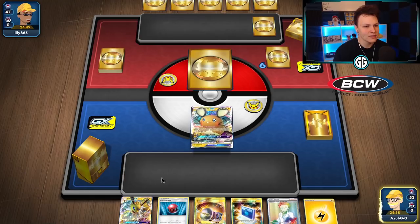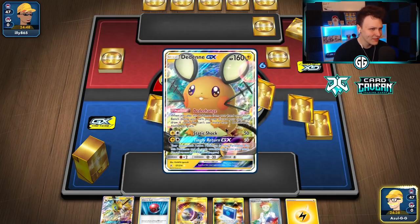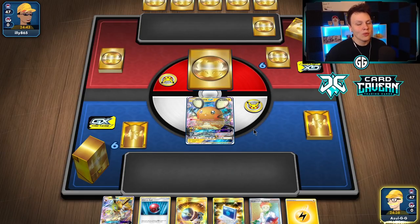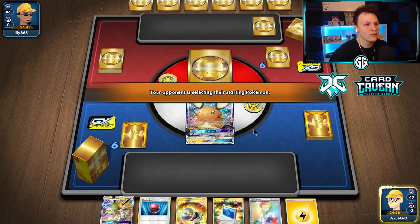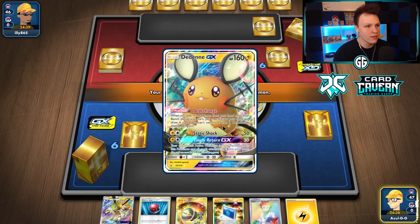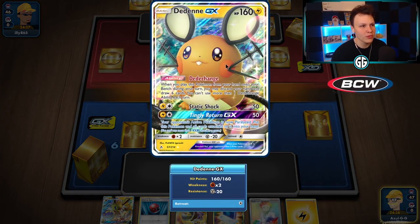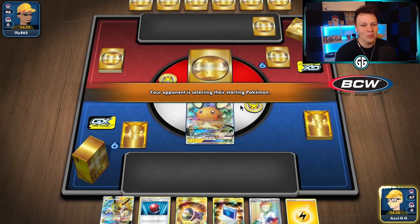That is literally the worst starter we can possibly start with — we opened the Dedenne. We have a Cherish Ball and Coco, so we can set up two Eevees, and we have Research to go with for next turn. We can attach to one of the Eevees as well. Our opening hand is still fine — it just stinks to have opened the Dedenne.